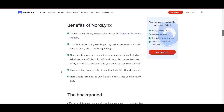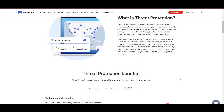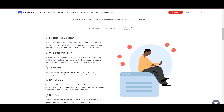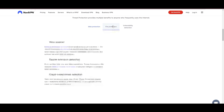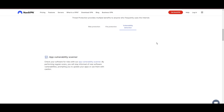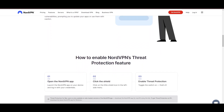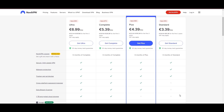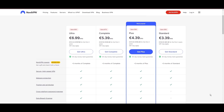NordVPN's commitment to security is evident through its comprehensive suite of features, including military-grade AES-256 encryption, a reliable kill switch that safeguards your data if your VPN connection ever drops while playing Black Squad, split-tunneling capabilities, and obfuscation tools. Despite offering a premium service, NordVPN remains accessible with plans starting at $3.39 per month. And for those searching for additional savings or bonus free months, you can use our links in the description.